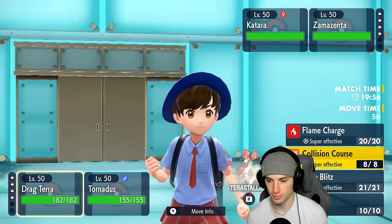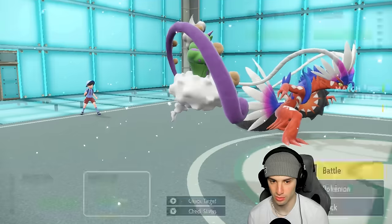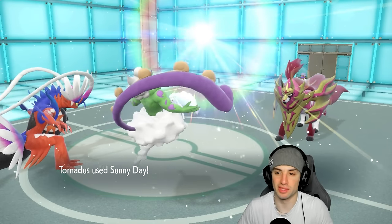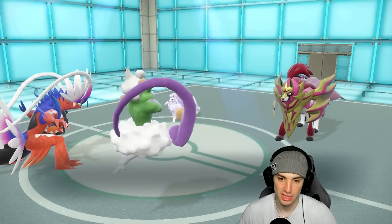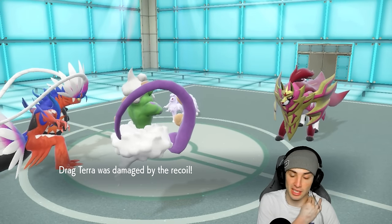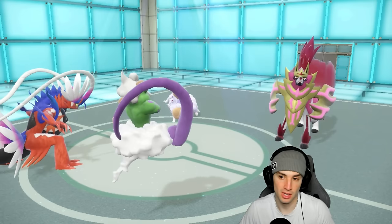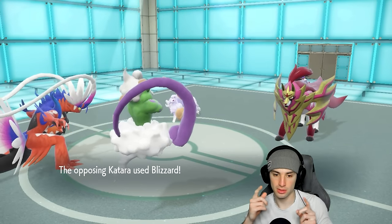I could go Collision Course — Fire Blitz will do more damage, I'm going Fire Blitz plus Sunny Day, just trying to get rid of Zamazenta. I know it's plus one on Defense but Koraidon can hit hard in the sun. Sunny Day is set, Fire Blitz fires right off the lip, doing nice damage to Zamazenta — big time damage. They go for Iron Defense bulk up, no big deal. Then Aurora Veil goes up and it double connects — ouch.